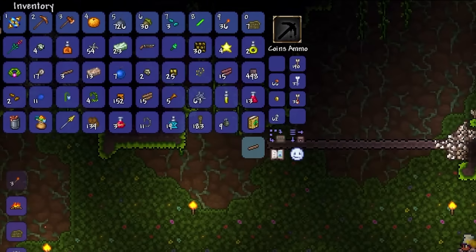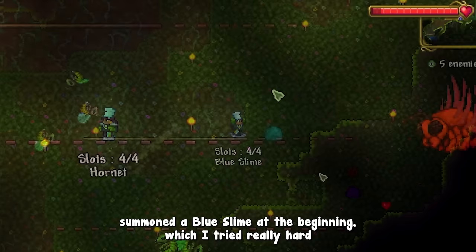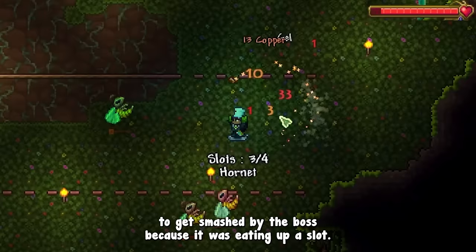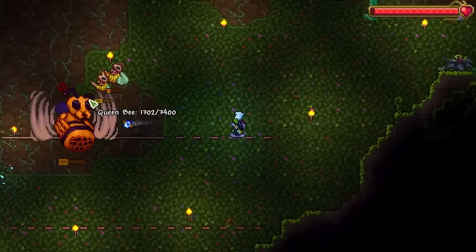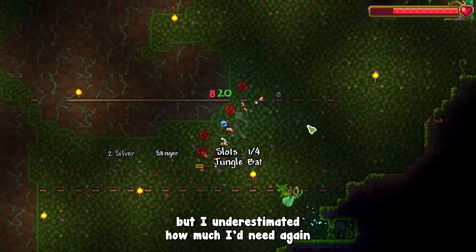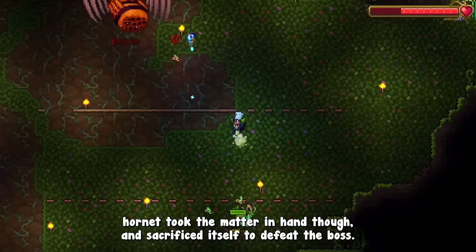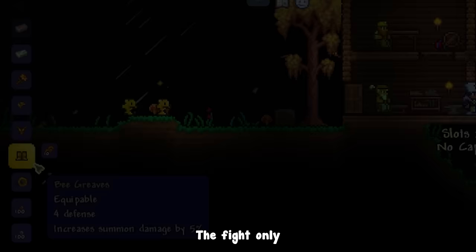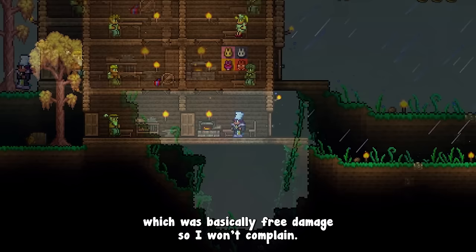I buffed up and summoned the queen bee again. This fight went a lot better, even though I accidentally summoned a blue slime at the start that was taking up a slot. Getting more hornets definitely helped, but I underestimated how many I needed again and finished the fight with only bees and blue slimes left — though one hero hornet sacrificed itself to defeat the boss. The fight gave me enough wax for 2 pieces of bee armor; all I needed was the helmet's bonus minion slot to summon 6 captures.